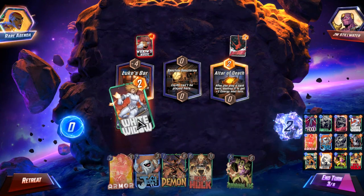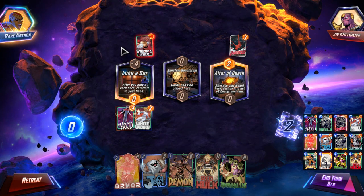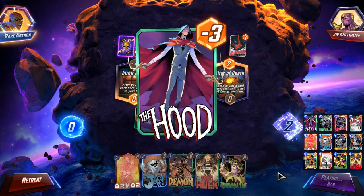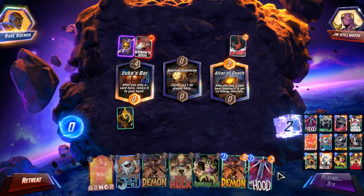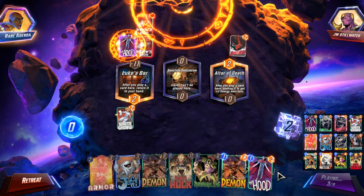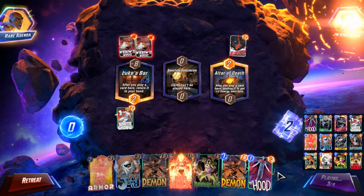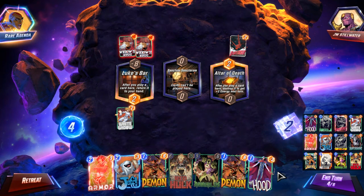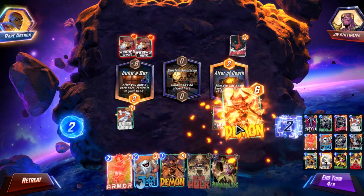Because I'm playing White Widow, I'll have seven cards in my hand. And White Widow will stay in Luke's Bar. So it comes back, my hand is full. And now White Widow sticks in Luke's Bar because I don't have hand space. And now I want eight energy next turn. So I need to play two cards in the Altar of Death.